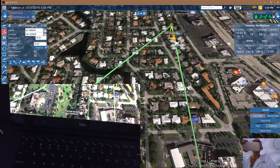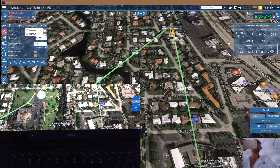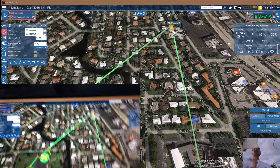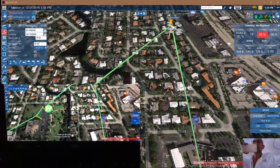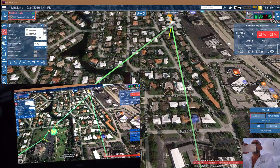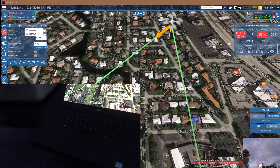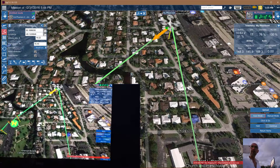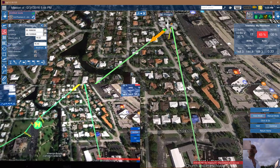We're approaching the next turn — it's only 800 feet away. Telemetry is too low, RC link is low — that's not good. Battery is at 25 to 28%, getting low. Luckily we're on the final leg home. Not happy at all with the 30% battery.